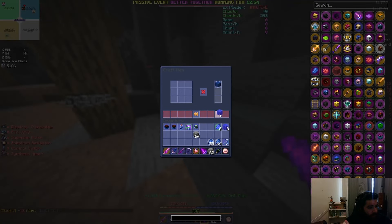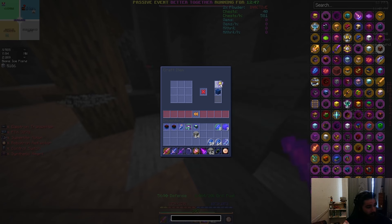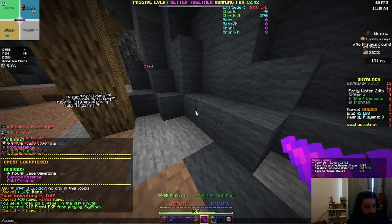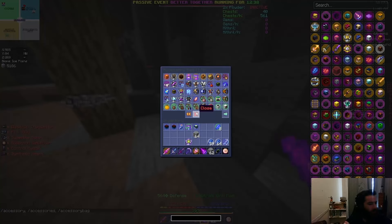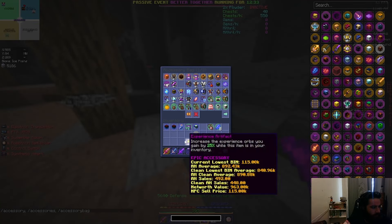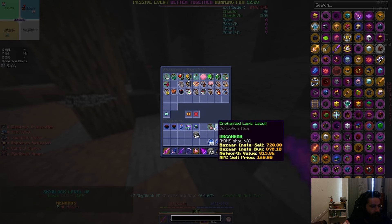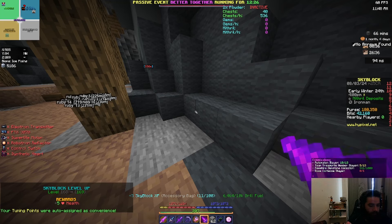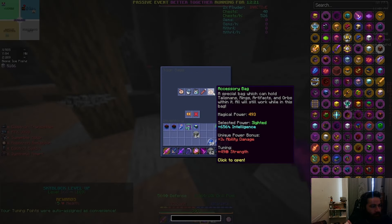This should be the last of the lapis we needed for this upgrade. We will need a couple more lapis or something else, but we can remove the last minion for this now. Experience artifact created. I wonder where we're at for our magical power now — just below 500, we've still got quite a ways to go.